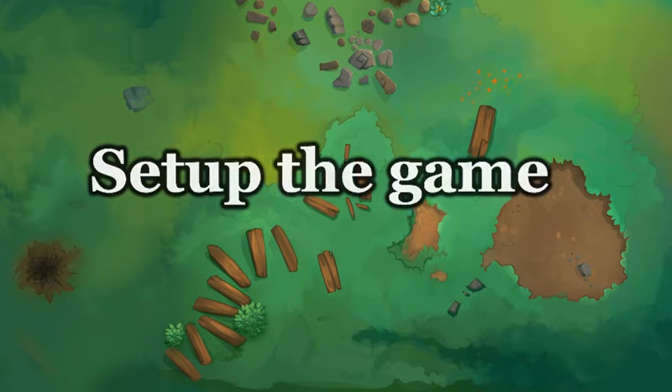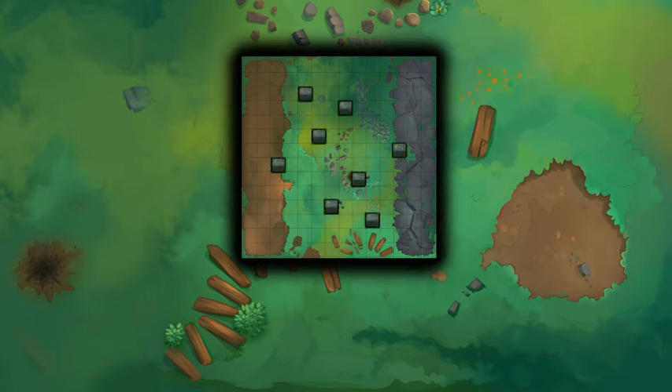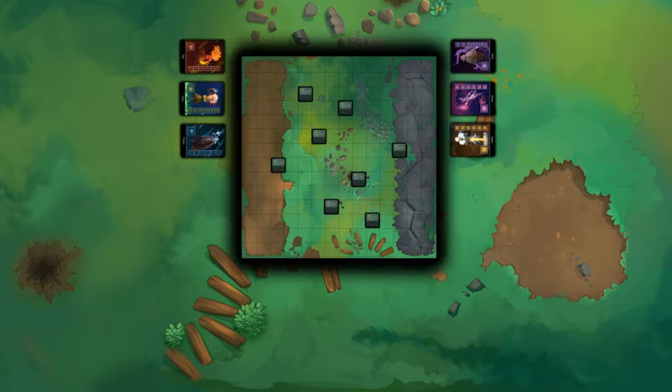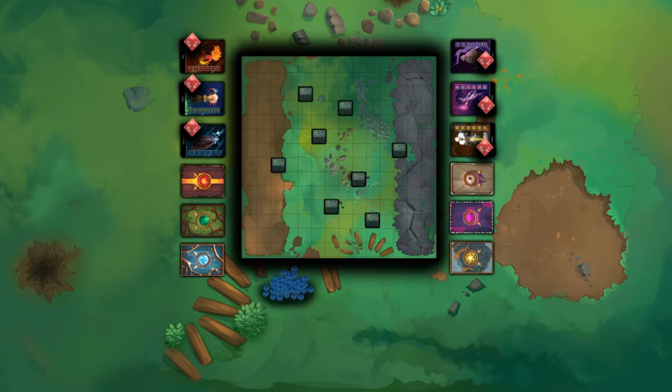To set up the game, you place the board on the table together with its 8 walls. Place the mage cards next to the board with dice starting at 0. Place the decks and mana cubes next to the board as well.